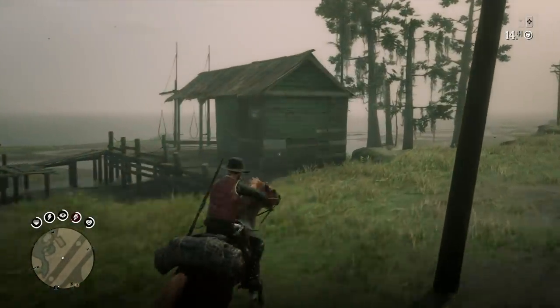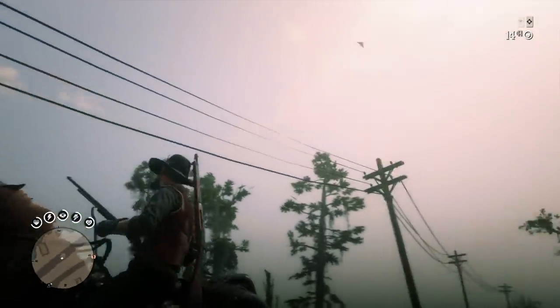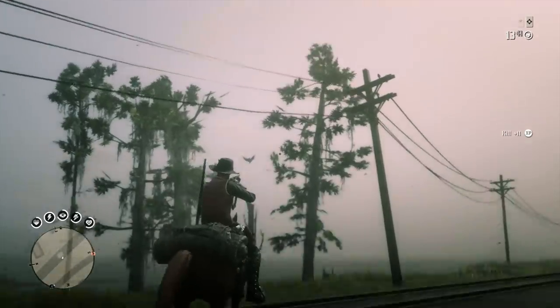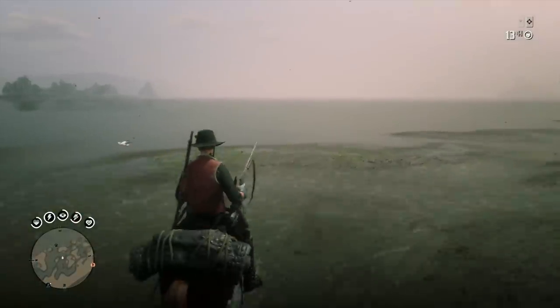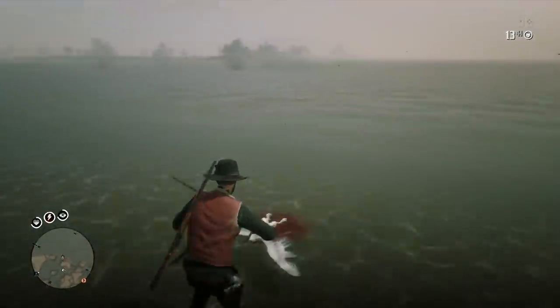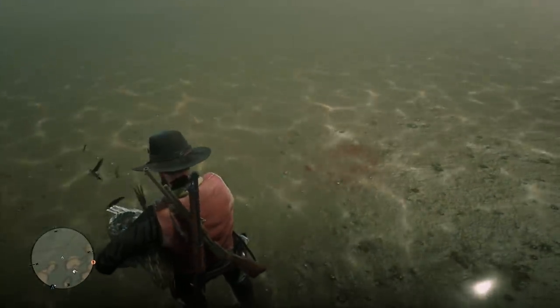There are also smaller animals around, whether it's a heron, pelican, or duck you can shoot out of the sky, or a buck you can find as well. This is another great location, and the best part is the Saint Denis Butcher is only about a minute's horse ride away. You basically just take the same train track back into town and it leads you right to the Saint Denis Butcher.